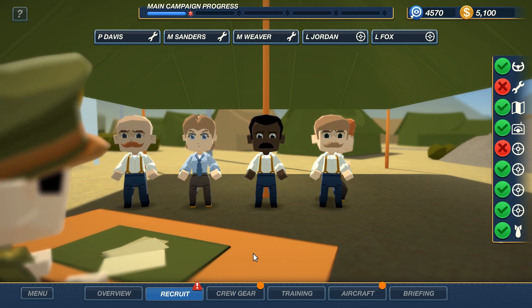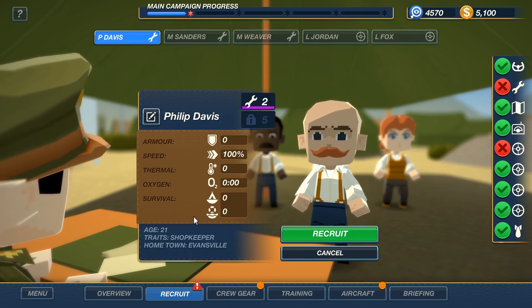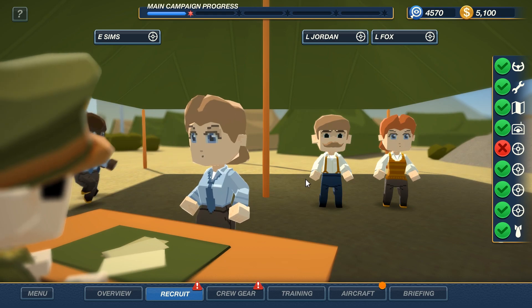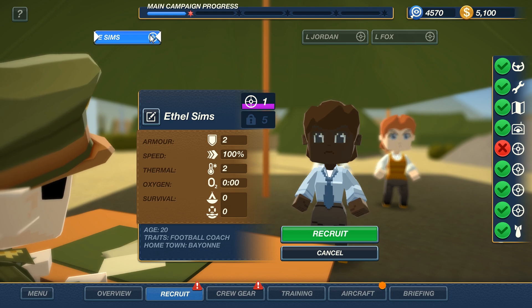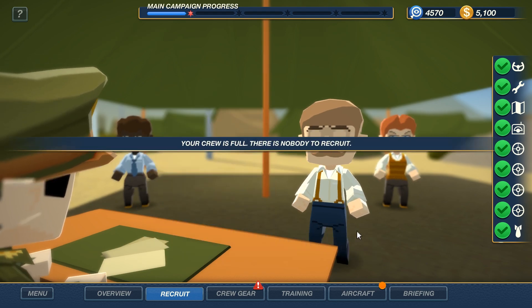New recruits — yes, we need some more meat for the meat grinder. So first things first, let's look at our options. Zero armor, 100% speed, 0% on everything across the board. M. Sanders — 110% speed, that's automatically a 10% speed boost above normal. He comes with 3 armor and 3 seconds of oxygen. Congratulations Sanders, you are my new engineer. Lewis Jordan — 6 thermal, 2 armor, 12 survival, 3 armor, 2 thermal. Jordan, congratulations, you will be my new gunner.